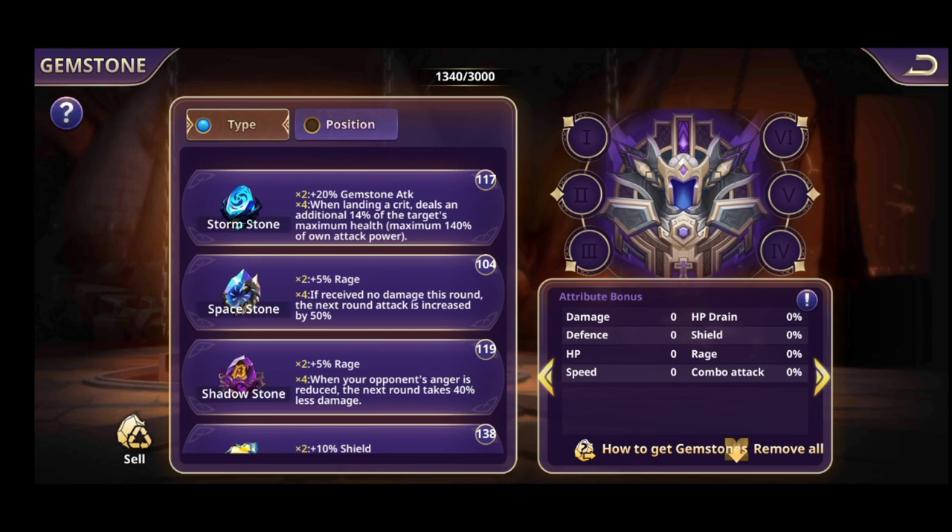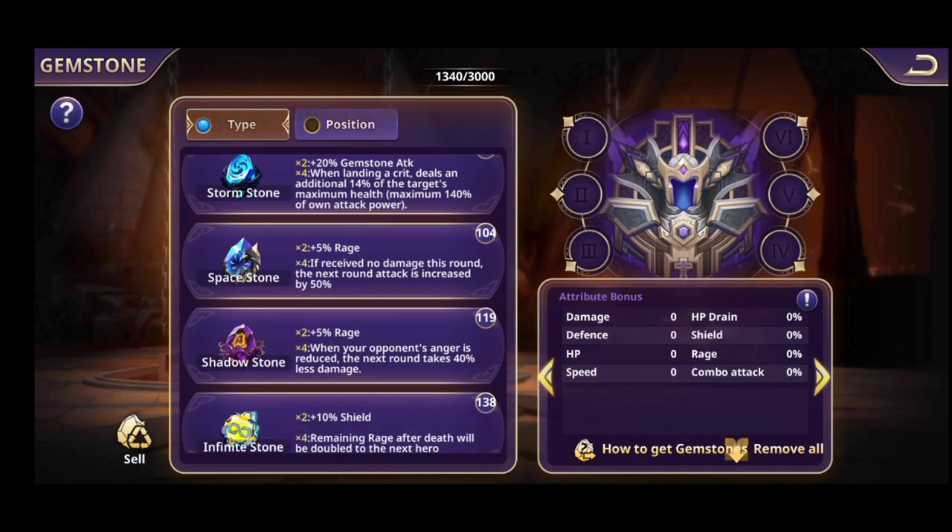The Space Stones: if you have two Space Stones you get plus 5 to rage, and if you have four, if you receive no damage this round, the next round attack is increased by 50%. You'll want to put this on a hero that has a really good skill with the first bar of rage — one that only needs one rage bar to do a great attack.